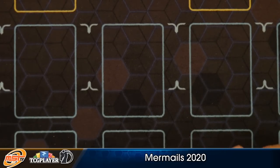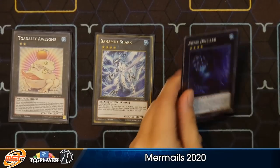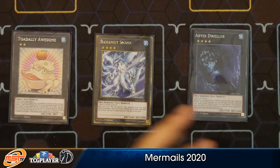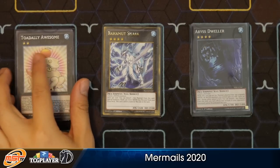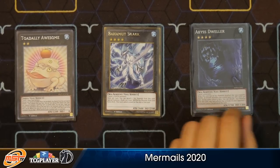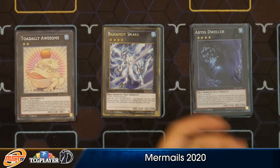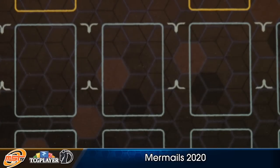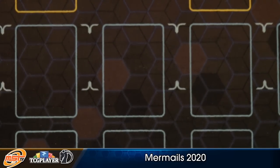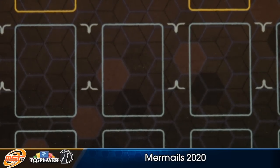For the extra deck lineup, before I get started I want to give a shout out to Abyss Shire Yu-Gi-Oh! If you want to see additional variants on the combos, I highly recommend checking out her channel — she does a really good job of doing all sorts of combos, and everyone's package is a little bit different. Anyways, let's start off with the extra deck. We have Bahamut Shark and Abyss Dweller. This should be self-explanatory — it's just for the format because it's pretty grave-centric, and you want to turn off stuff like Eldlich and basically every deck really. You could also use Number 101 as another possibility.